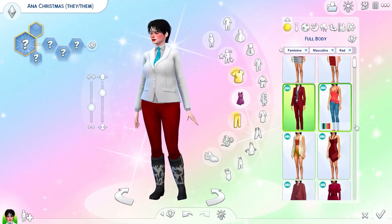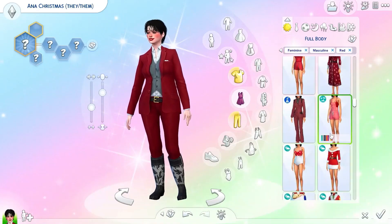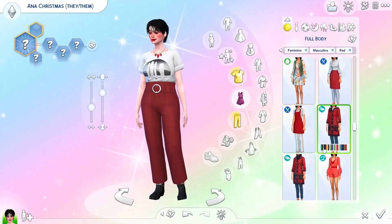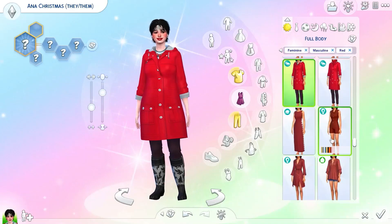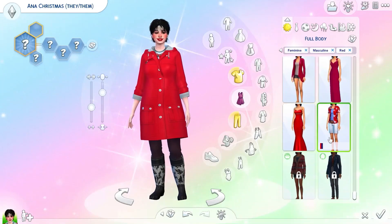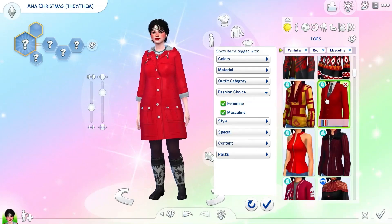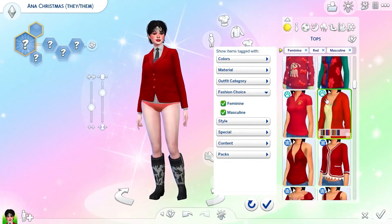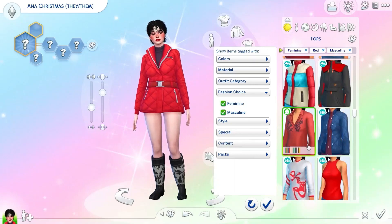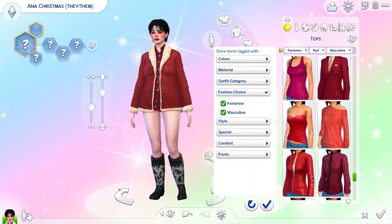I took so, so long looking through all the clothes in both feminine and masculine tags, and I couldn't find something that suited them. I was like, this makes them look massive, this makes them look nothing like Santa Claus. I didn't want Anna to look exactly like Santa Claus, but I did want at least a little bit of Christmas theme — actual Christmas energy, Christmas sparkle, Christmas glam, Christmas glitter, Christmas magic. So I ended up going with a blazer — you can see I'm trying really hard to find the Christmas energy.